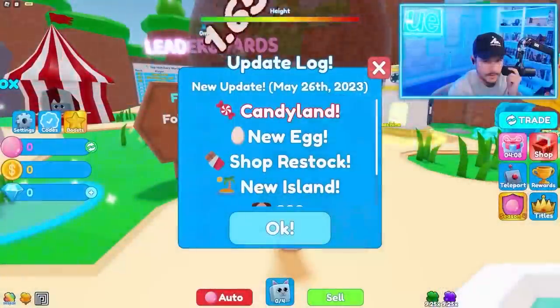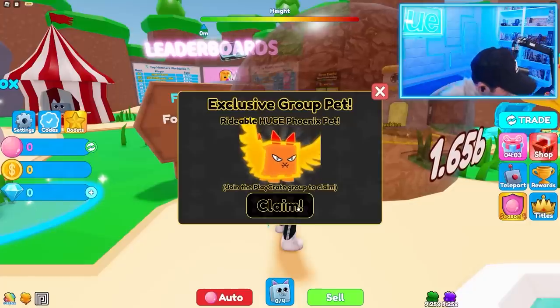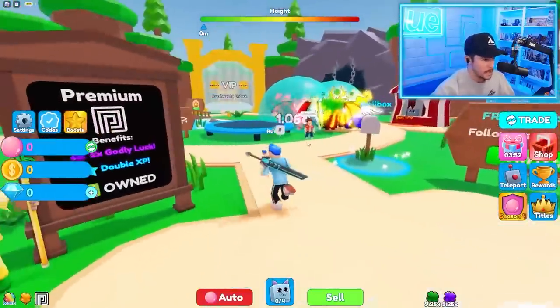Somebody has been begging me in my comments to play Bubblegum Clicker, so that's what we're gonna do today. They got a new update - Candy Land - and I got a group pet. Anyways, welcome back to the channel, it's your boy Russo Plays. We're at Bubblegum Clicker today.